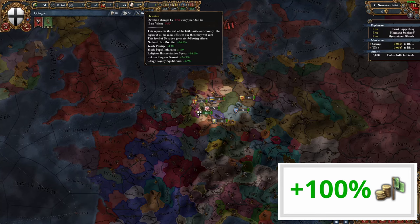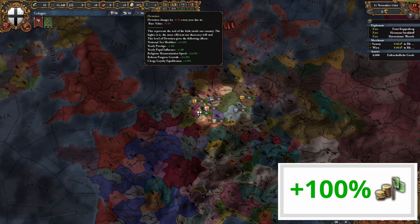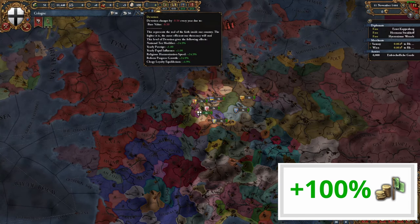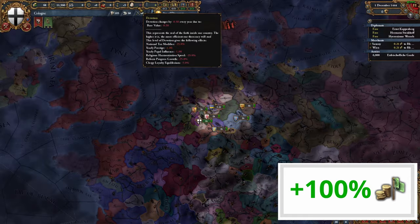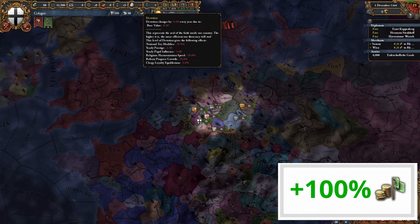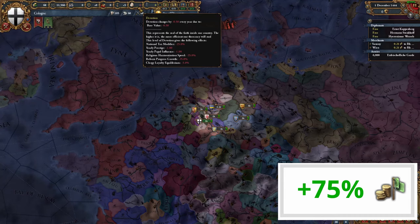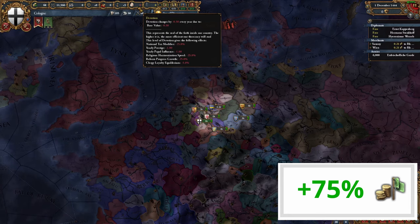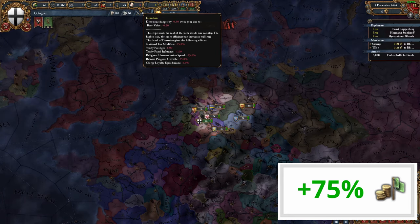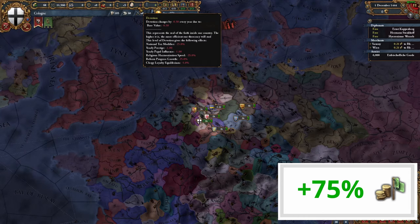The first thing we need to become is actually a theocracy. Theocracies have a mechanical devotion where, at 100, it provides us with a plus 25% national tax modifier — which is pretty neat. However, once our devotion hits zero, we actually lose 25% national tax modifier, knocking us down from 100% tax to just 75%. And this is something you can maintain permanently, since devotion quite thankfully just ticks down on its own. So just don't be devoted — be a theocracy where you reject god.